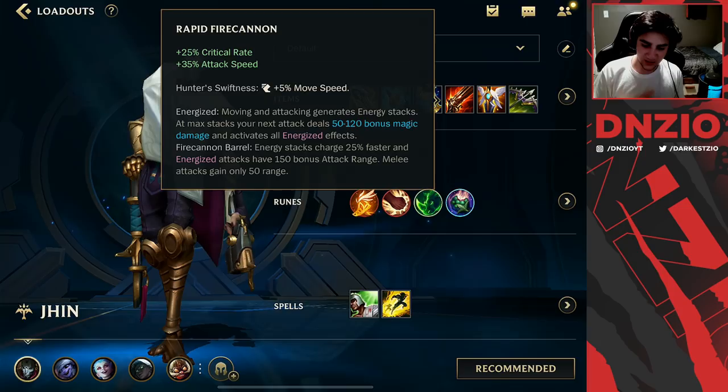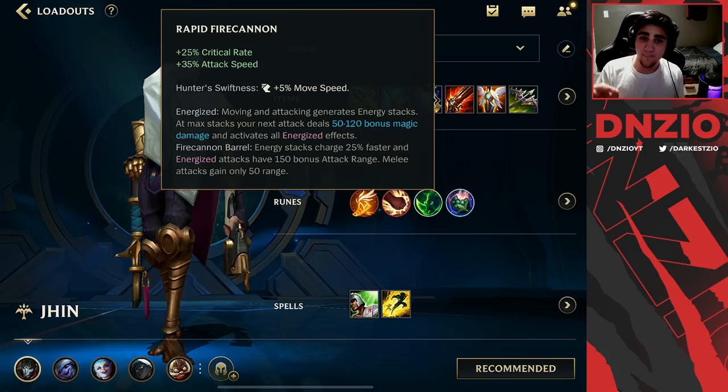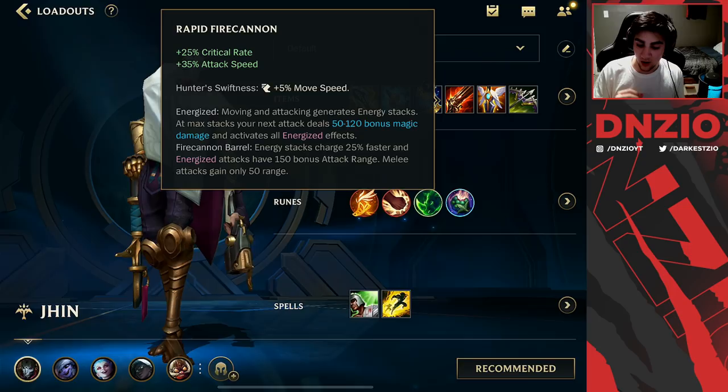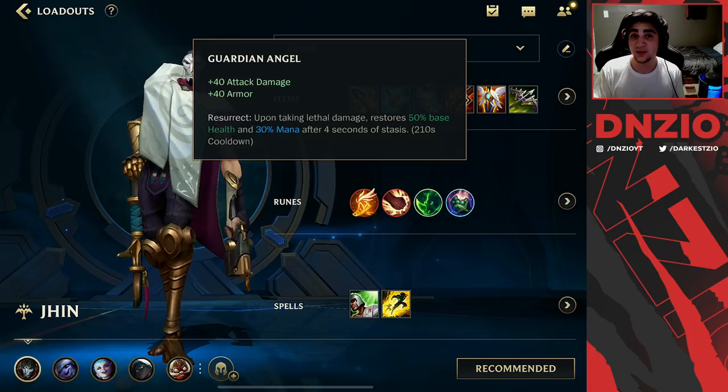Next up, you're going to want Rapid Fire Cannon. It gives you more crit and attack speed, which isn't really as important, but the passive is very nice because you get that longer range shot on Jhin. If you have your Rapid Fire proc on your fourth shot, that's going to be a disgusting amount of damage from a very far range.